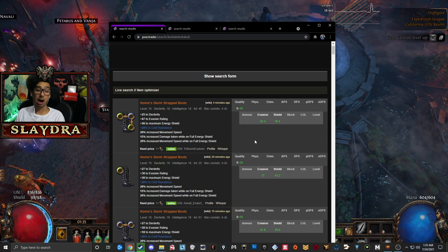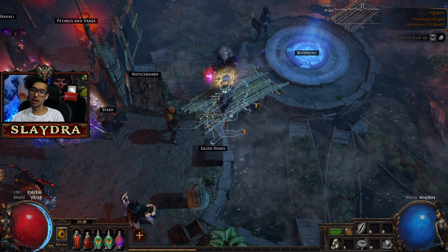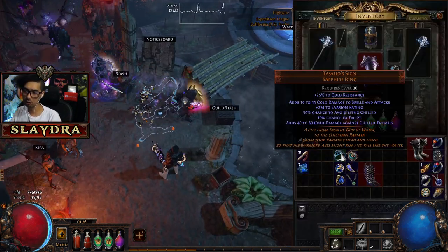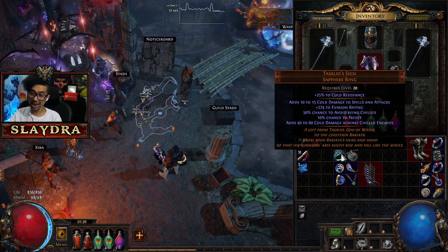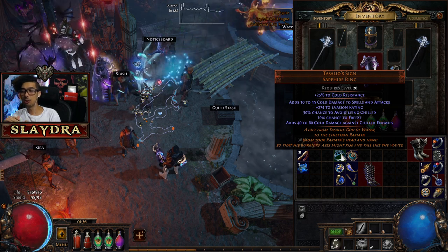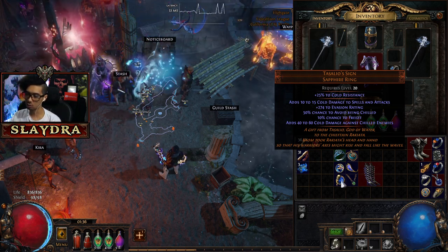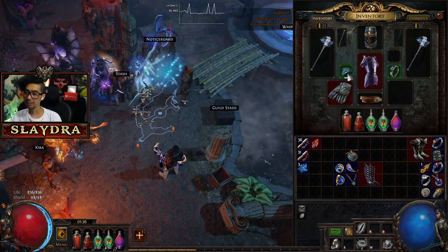The items I bought — I'll explain what each one does. Our ring just grants us extra cold damage. It adds cold damage to attacks and a set amount of cold damage against chilled enemies. After we hit them once — since the Eye of Winter will hit multiple times — they're already going to be chilled. That's what this item does.